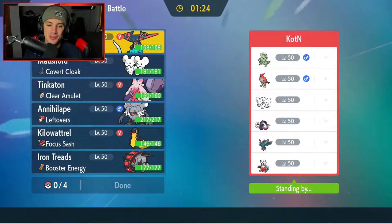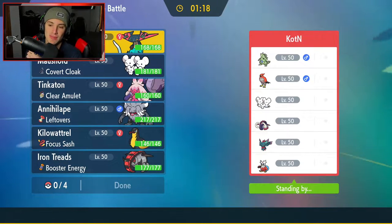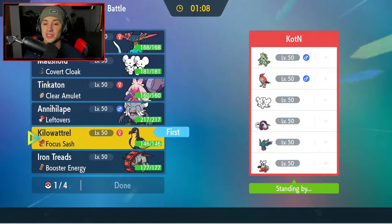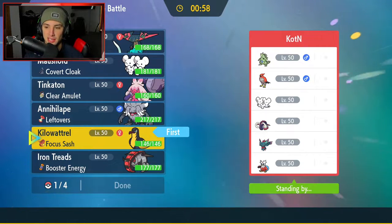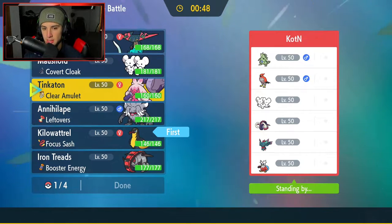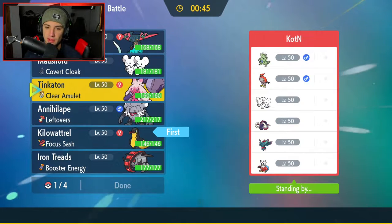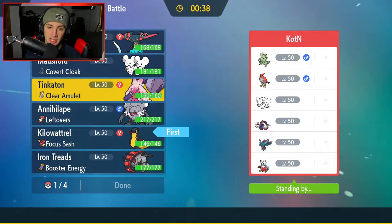Final match coming at you guys — we are dominating so far with this Kilowattrel squad. We're going up against a Tyranitar team with Talonflame, and they also have Moushold, Iron Bundle, Flutter Mane, and Great Tusk. Kilowattrel, you're my dog — I'm bringing you again. It's legit like the Electric Talonflame; they look pretty much the same, one's Seagull-ish and the other's Eagle-ish. Who else should we lead with Kilowattrel? It could be Tinkaton again — I kind of like the Fake Out, the Ground Tera if we need to, the Fairy typing, and the Steel typing. I'm with it.